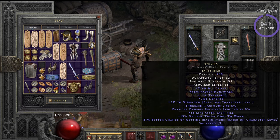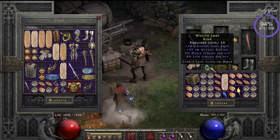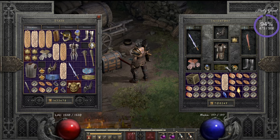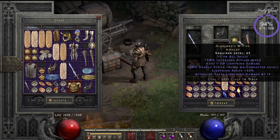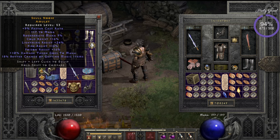So: Grief, Enigma, Chance Guards — I've got perfect Chance Guards so I'm going to use those. Normally you see people with perfect Nagelrings; I don't have those but I've chosen to do it this way. Normally Goldwrap belt, but I'm using Trang-Oul's Girth. People also use other amulets besides Highlord's Wrath. I have a good amulet with a lot of magic find and resistances I could also use — there are a lot of things to balance.